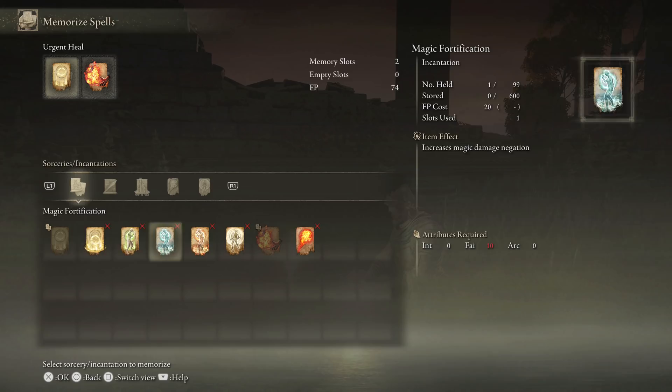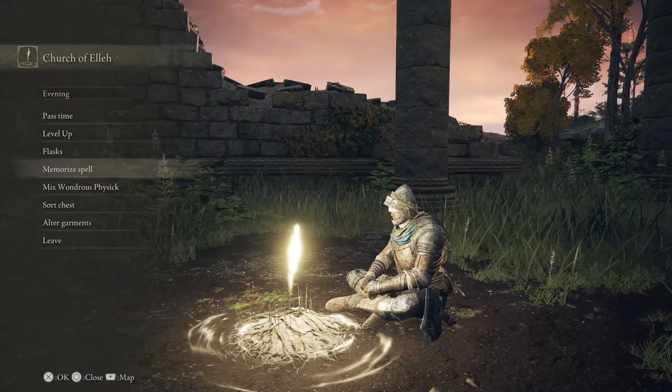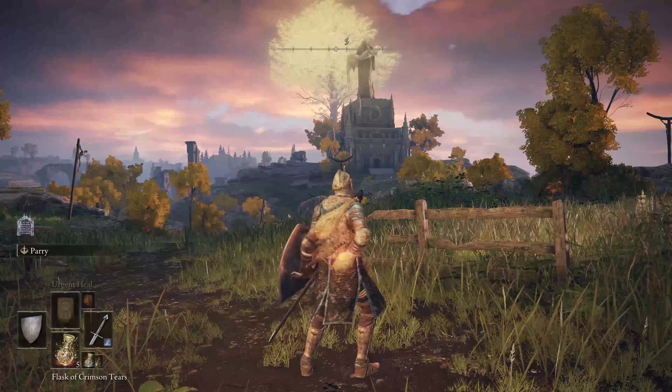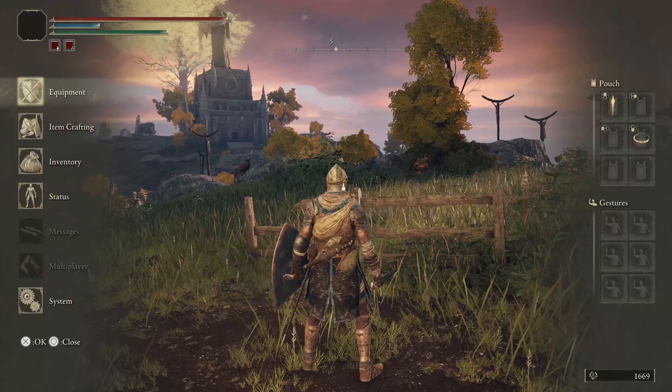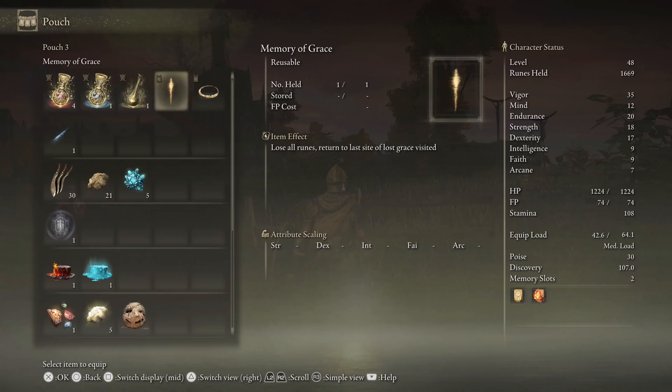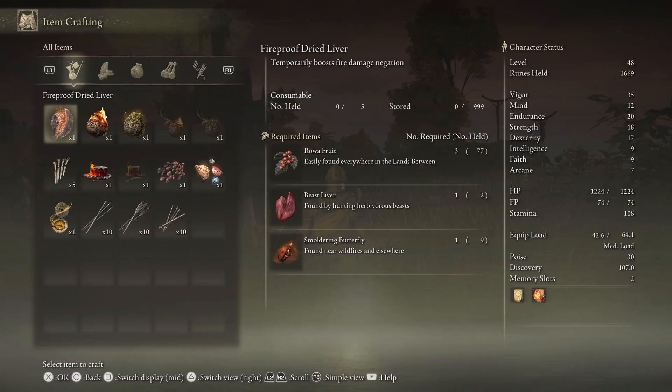Arcane zero, intellect zero — yeah, it's just faith. If I want to use all of these I need faith to 12, essentially. One produces a shockwave — ooh. Another alleviates poison buildup, that'll be useful. I don't know how these work at all. I'm assuming you can't use these in just any area. They're not something you can put on the quick commands either.